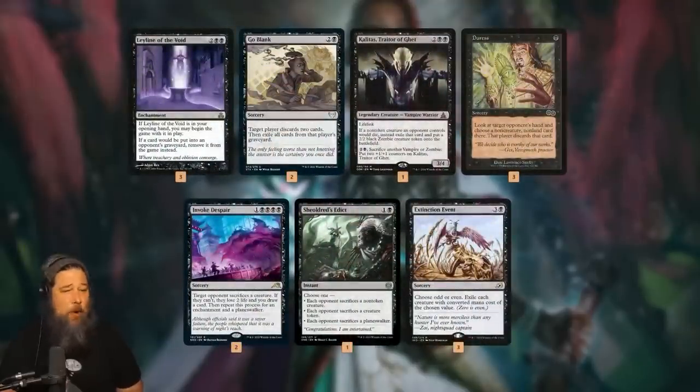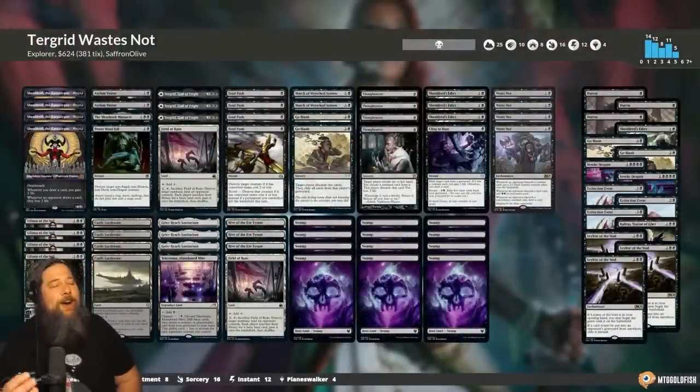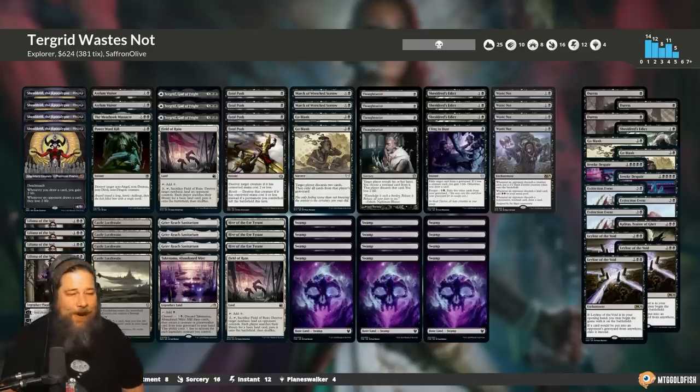We get a bunch of removal, a little graveyard hate, a good mana base with Castle Locthwain, some creature lands, and Field of Ruin. In the sideboard, a bunch of graveyard hate - that's one of the downsides of the discard plan, if our opponent actively wants cards in the graveyard we could be helping them. After sideboarding we have Leylines, Go Blanks, Kalitas, more discard, and more removal. That is Turgrid Waste Not featuring Geier Reach Sanitarium.